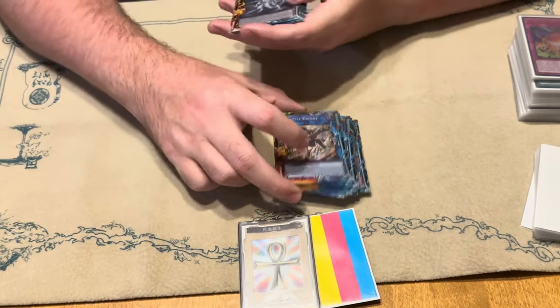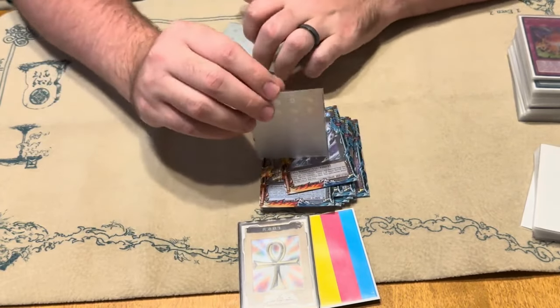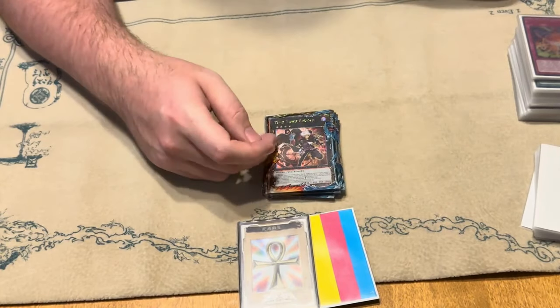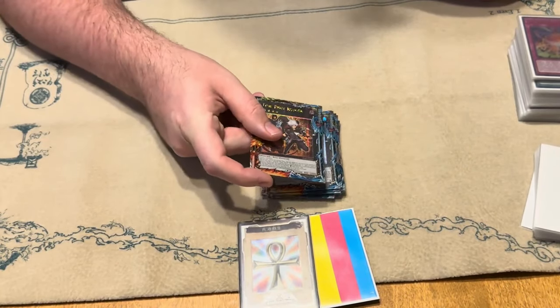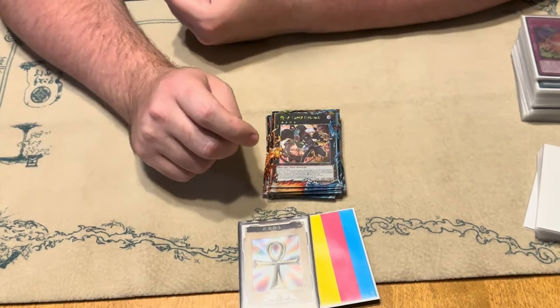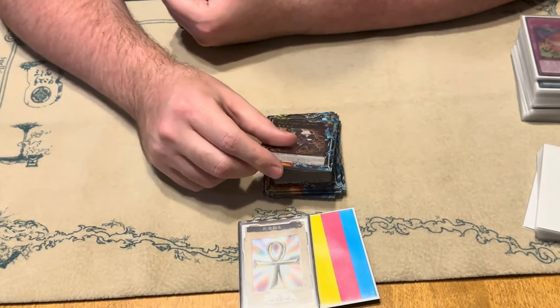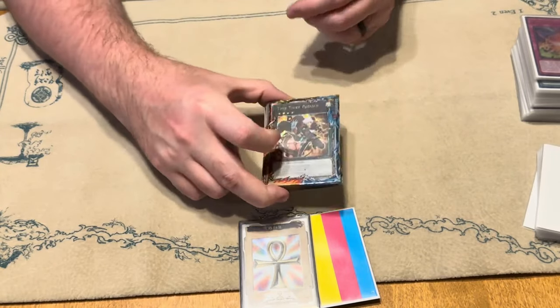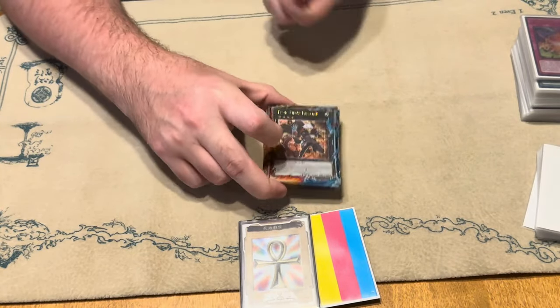And then the one SP rounding out the Links. For XYZs, we have Bahamut, Toad, and then Time Thief. Time Thief didn't actually come up in theory — you can get stuck with Shiren on your board sometimes. Obviously if you get stopped enough, a Shiren and a Rhino Heart can just make this, and then it gives you follow-up on your opponent's turn — another way to make Winda on your opponent's turn.